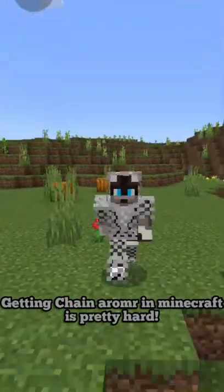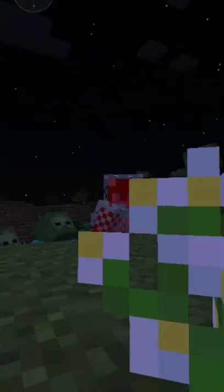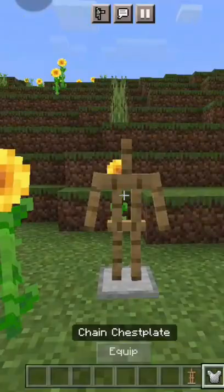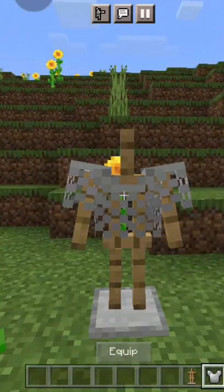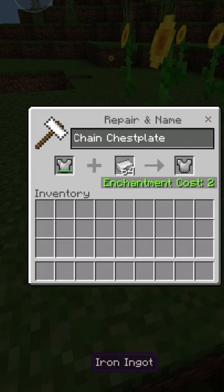Chain armor in Minecraft is pretty hard to get, especially if you play in survival. But if you are lucky and you do get one, you don't want it to get broken and nobody wants to place it on an armor stand. So why not simply repair it by using an iron ingot and anvil.